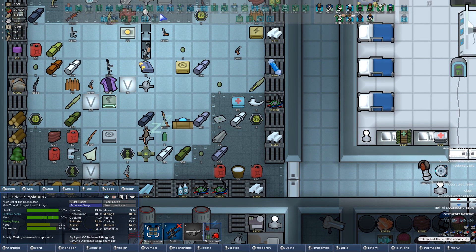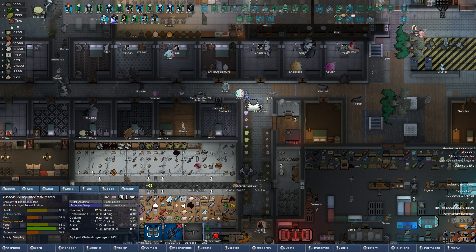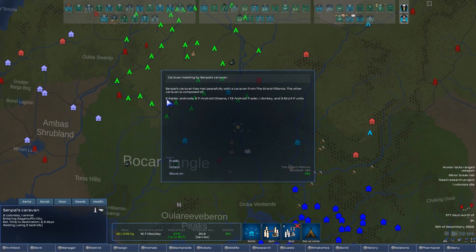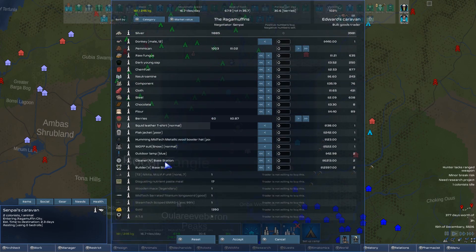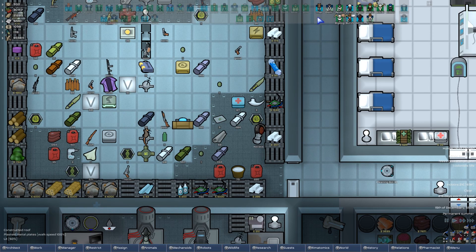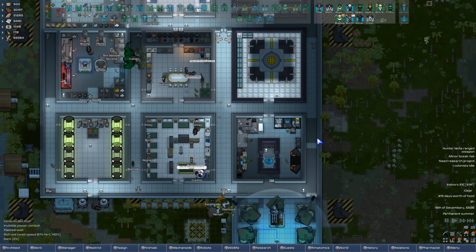We're at 200 components now — I guess that's alright. And it looks like we're doing mostly okay. That is going to be it for this episode of Fett Plays RimWorld 1.0. If you enjoyed it, make sure to let me know by giving a like. If you haven't already, feel free to subscribe for more. We're not buying anything from these guys — a Builder 5 is pretty sweet, but they don't have any fractal enhancements, which is basically all I want. Thank you again for watching — my name is Thet, and I will see you in the next video.